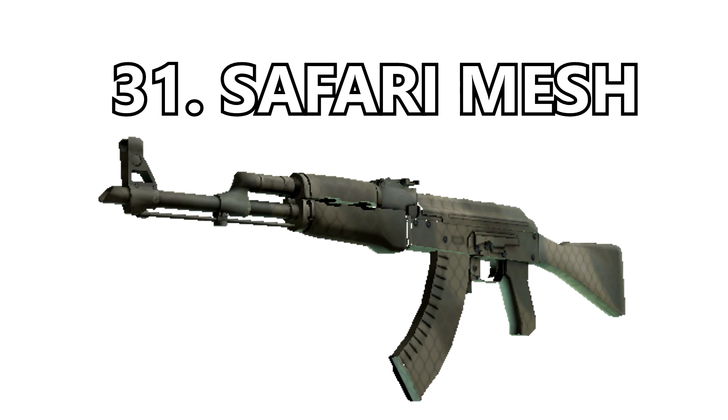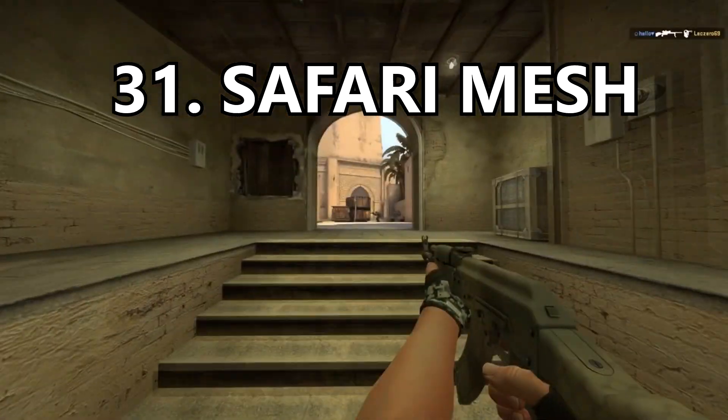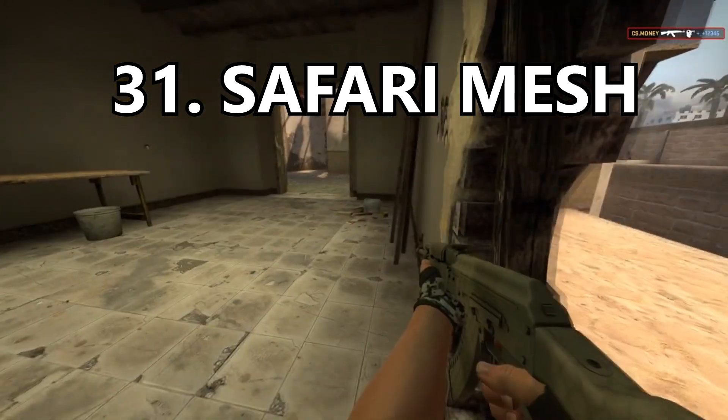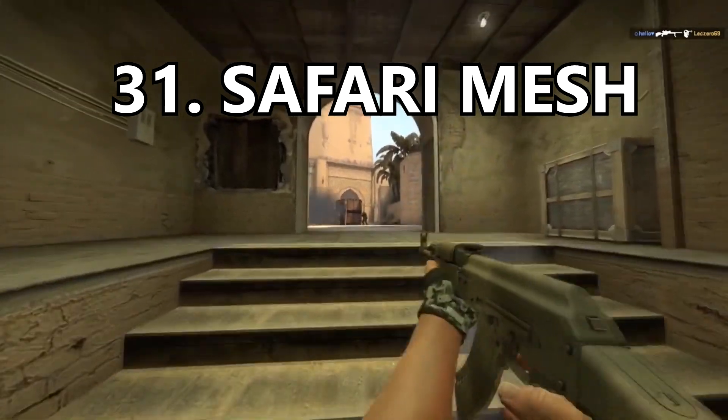Coming in at number 31 is the AK-47 Safari Mesh. This is probably a skin that was a lot of people's first AK skin since it's a Dust 2 drop. I like the khaki color of the gun and the faint pattern on it. It's very simple and would look great with certain stickers.